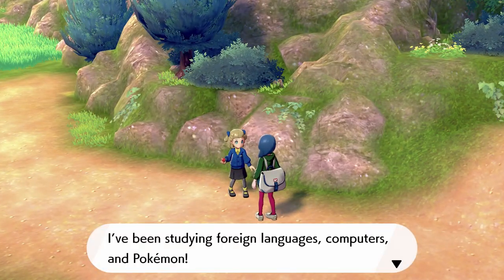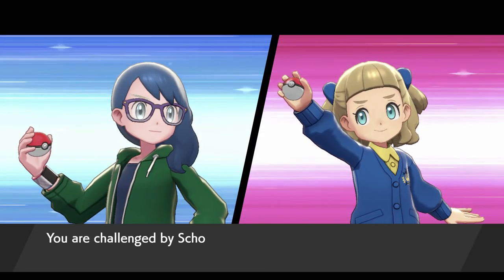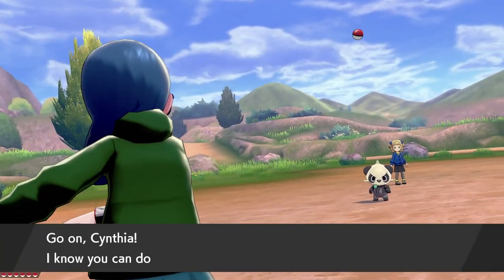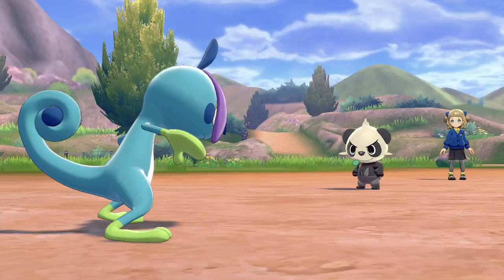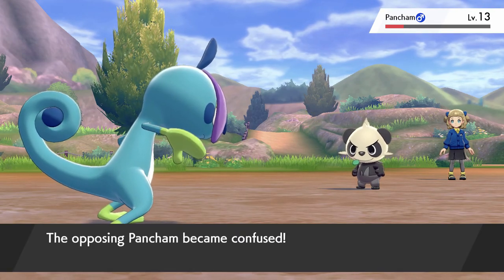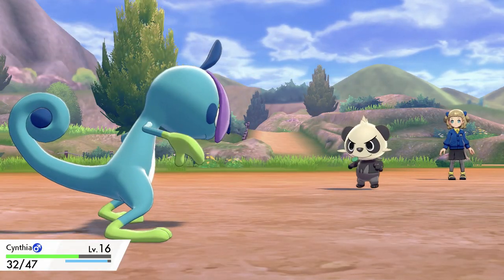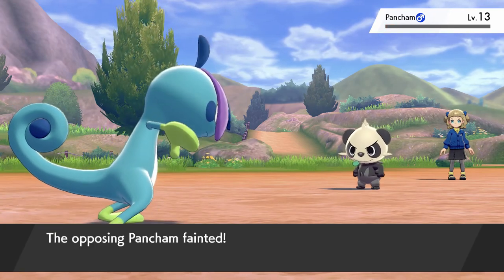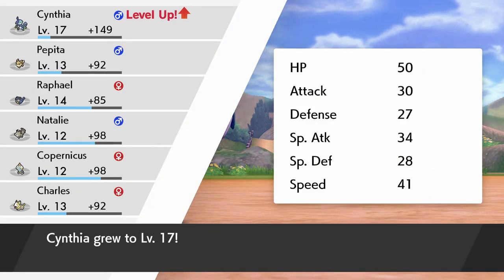Hello child — studying foreign languages, computers, and Pokemon? Same, I can relate. Oh look, it's Pancham! Pancham's cute. I've got Water Pulse but I don't actually know what type Pancham is. It confused them, but didn't really have any effect on the battle. Pancham fainted — why do wild encounters not have more than one Pokemon?